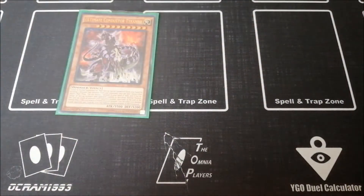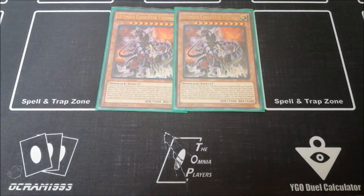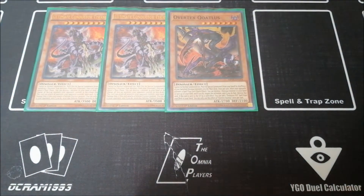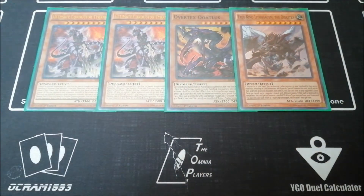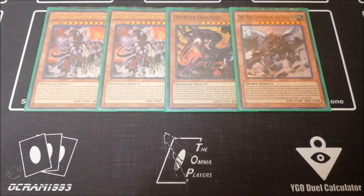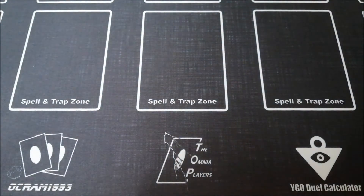Let's get started with the main deck. For the big monsters we've got two copies of Ultimate Conductor Tyranno — pretty self-explanatory. Then the one Overtax Catulus; I know a lot of people have been cutting this lately but I still love it. And then the one True King Lithosagym the Disaster — no reason not to play this, it's so strong and it's a starter with your babies in hand.